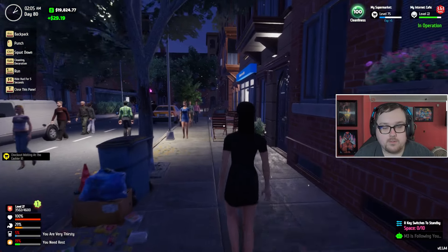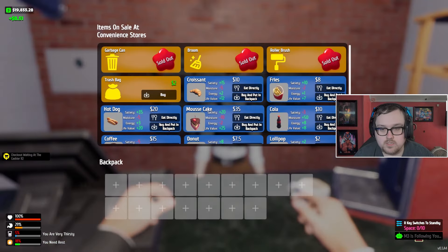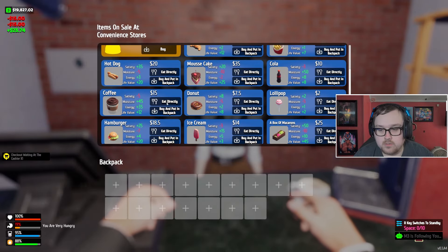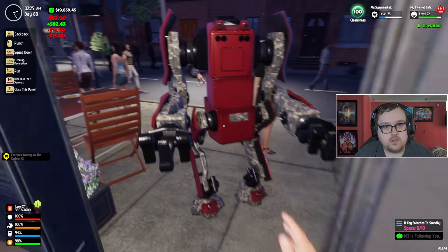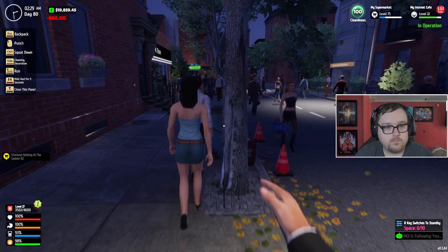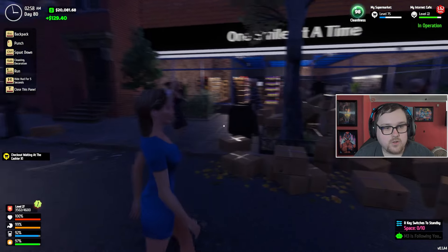We've got to go visit Monica because we are very hungry — well, mostly thirsty. Just two coffees and one pizza, same as usual. Have a good day Monica! There are so many boxes over here, but Carl is getting to work.